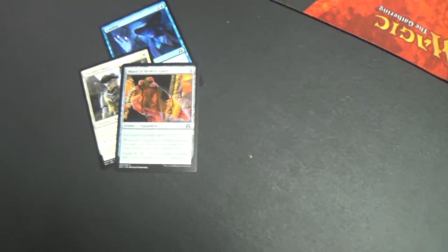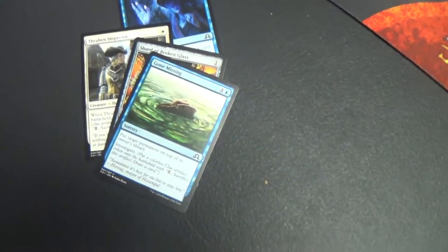Yay for catalog. I'm gonna slow roll everybody by starting at the front of the pack. Graven Inspector — actually the first one I pulled. Shard of Broken Glass. Going through that list of things they just happened to find while walking around on Ninnis Drive. Shard of Broken Glass. Gone Missing.